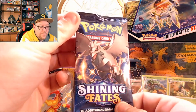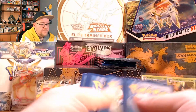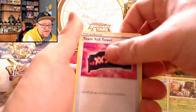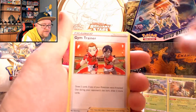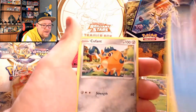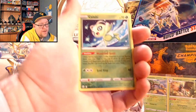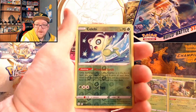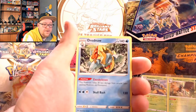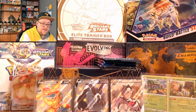Next pack coming through — I believe that's Corviknight. Let's go, another dark energy coming through. Team Yell Towel, Thwackey, gym trainer, Gossifleur, Yanma — no Snom god pack though. We've got a reverse holo Celebi — I'll take that, always nice to see a mythical pop up. And we've got a non-holo Drednaw. That is all right.